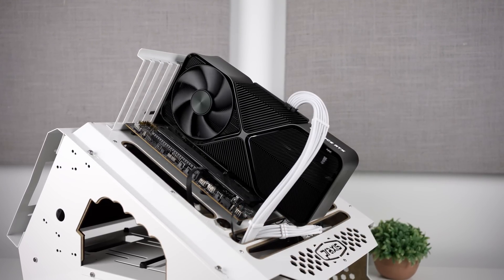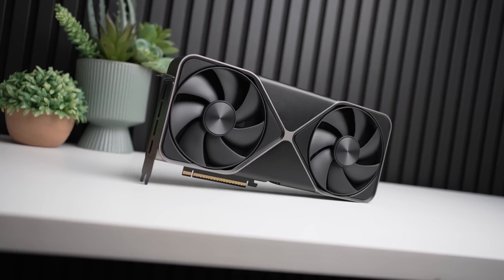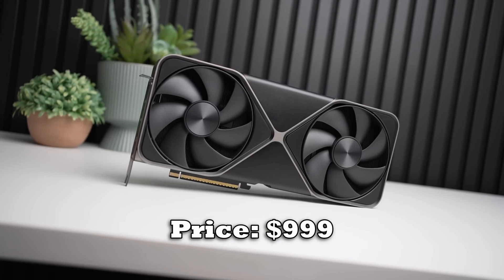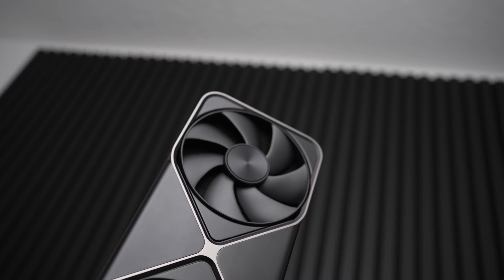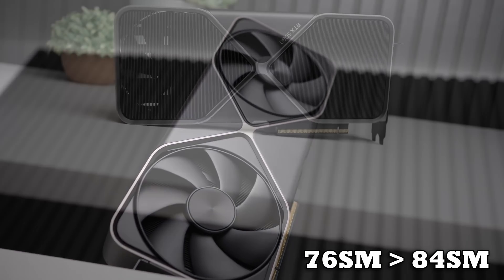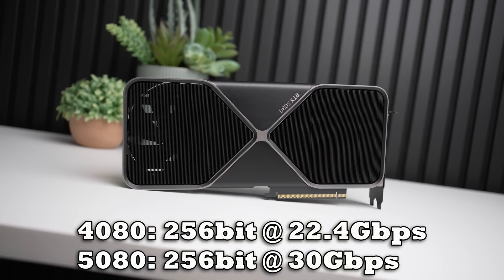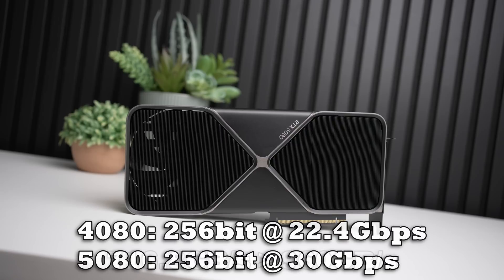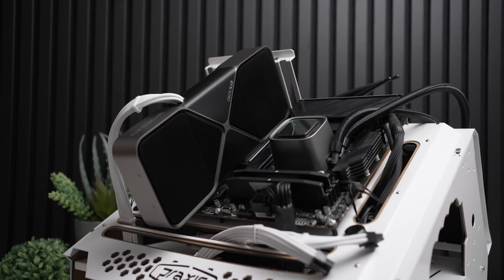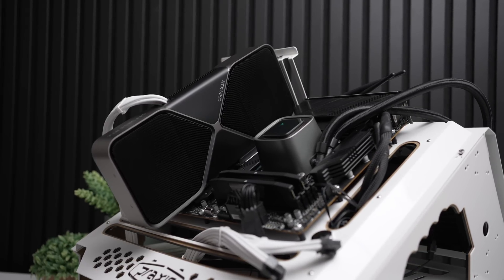Over two years after the release of the 4080, we finally have the RTX 5080 coming in at $999 — the same as the Super, $200 lower — while packing the same 16GB VRAM capacity. It does increase the core count by around 11%, bumps the clock speeds by 4%, moves to faster 30GB/s GDDR7 for around 34% more memory bandwidth, and updates the architecture with a huge focus on AI performance, all at the cost of just 40 watts more power.